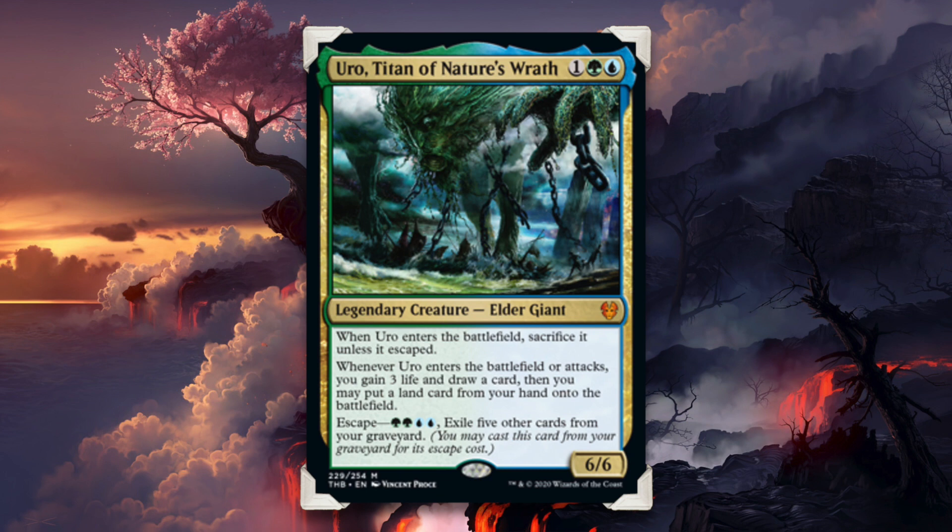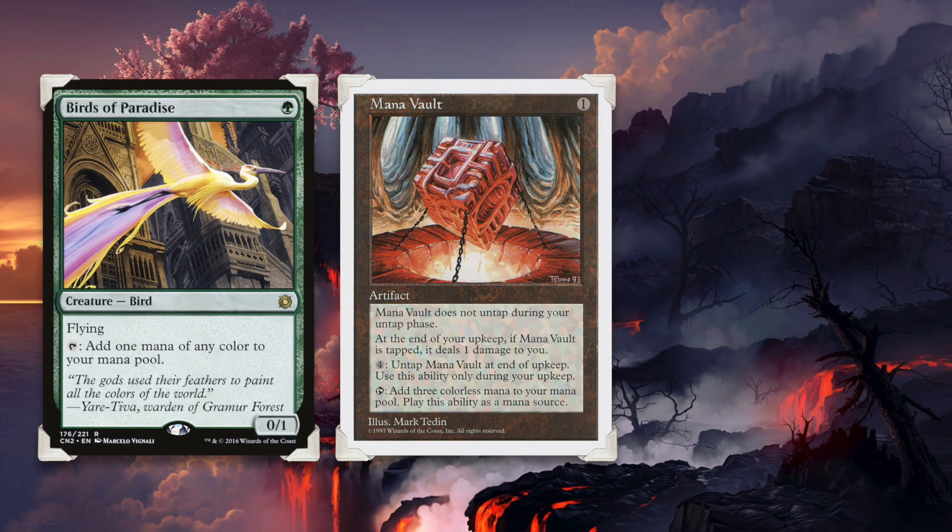And the fact that it will be readily available for you in the command zone whenever you want it makes it even more potent. If you are looking to play Uro in a more competitive manner, here is my recommendation. Include in your deck as many mana dorks as possible, such as Birds of Paradise or Llanowar Elves, or you could also use any fast mana artifacts such as Mana Vault or Mana Crypt.